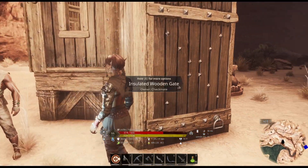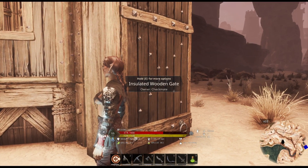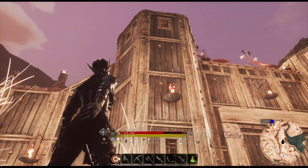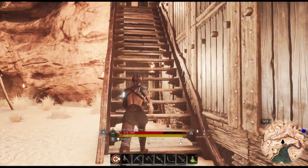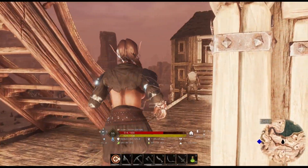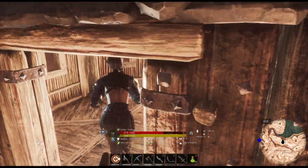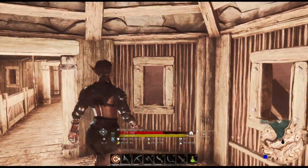I couldn't get the flags to go on top of the roof on the top points — it wouldn't go. It said it couldn't find ground. You could place them on the edge of the roof, but not at the very point. Come up top here. It's just simple little towers to look out of.